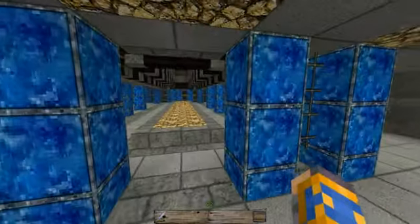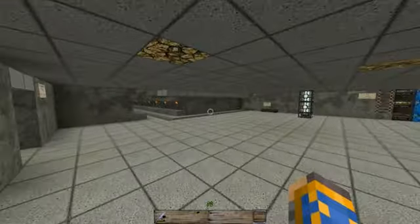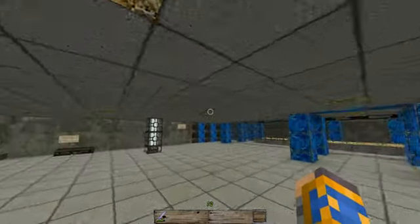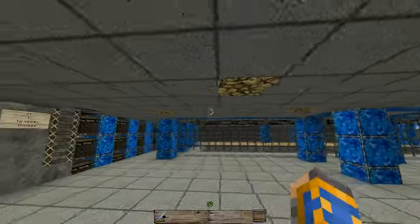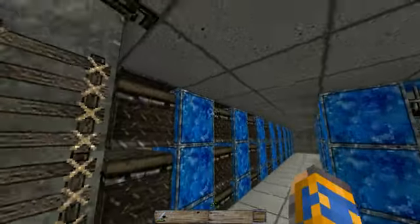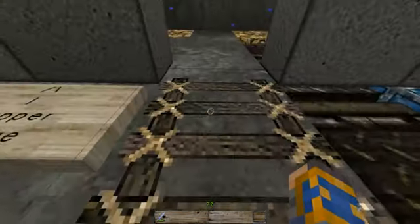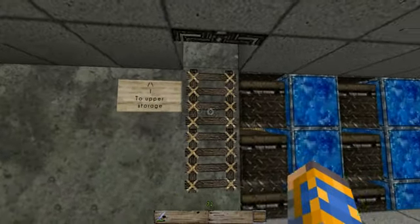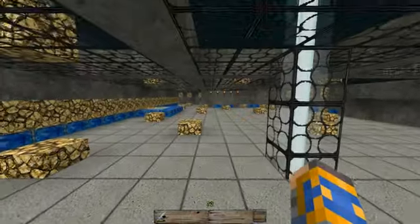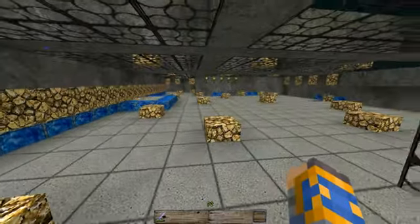I don't like that very much. So what I went ahead and did, just to kind of update it a little bit, I decided to go ahead and create a half-slab ceiling and put a little bit more lighting throughout the area. To make it so that the Endermen can't spawn, I created a little bit of an upper area here that's still only two and a half blocks, so they won't be able to spawn up here either.